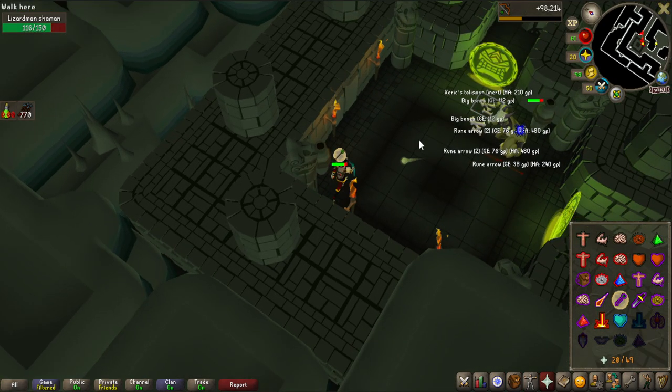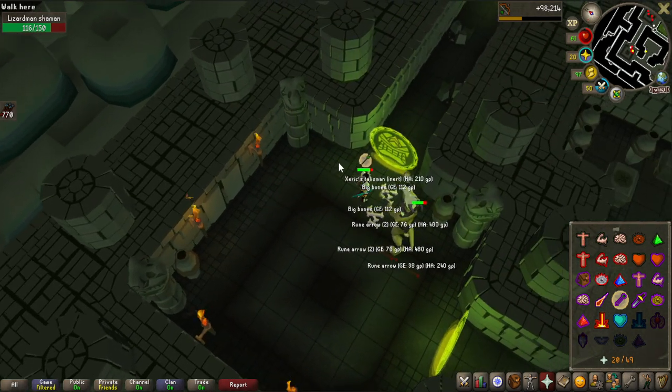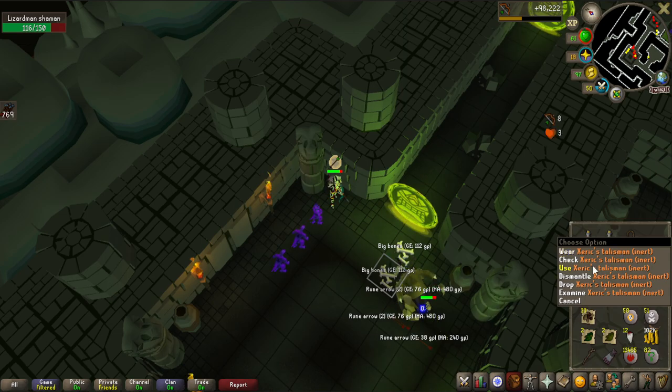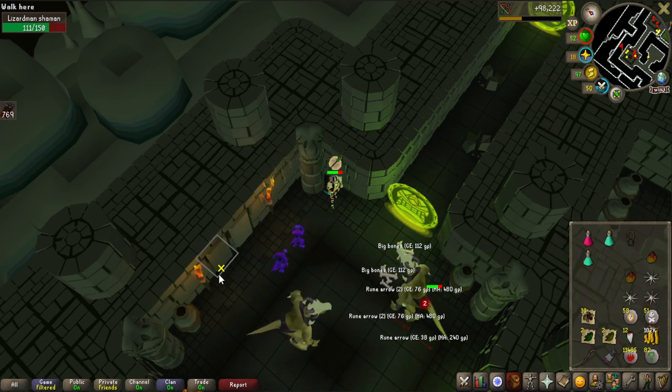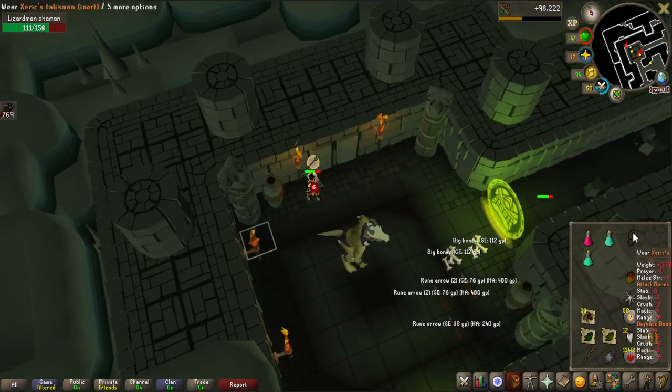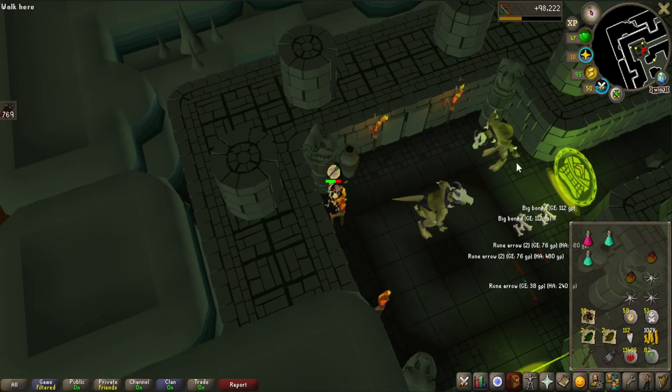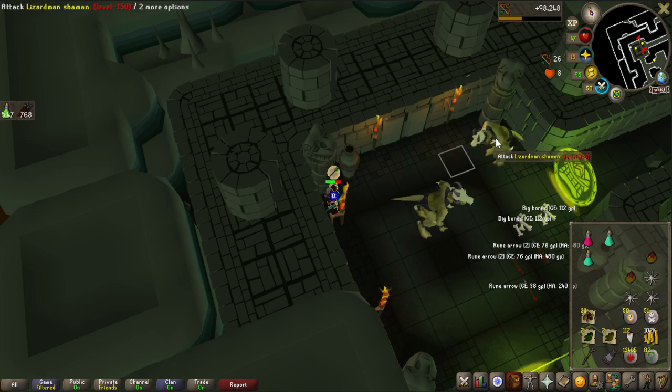Another Zarek's Talisman — and it's actually not bad to get duplicates because you can destroy them and get charges for your other ones, so I can dismantle this one. I got about 100 teeth, so that is a lot of charges.